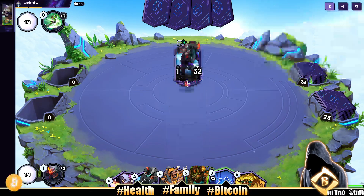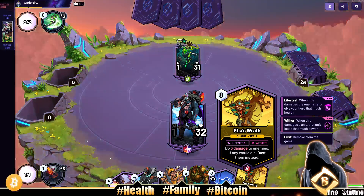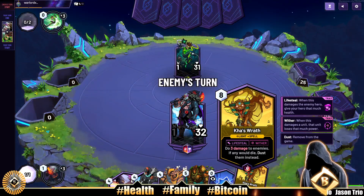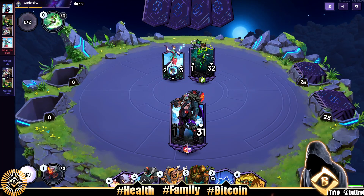We draw an 8-drop, which is good, but it's going to take us a while to get there. We also have Wrath — do 3 damage to enemies, and if any would die, dust them instead. Our opponent is playing Mono Agility.